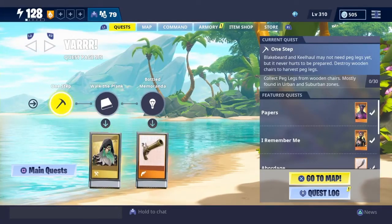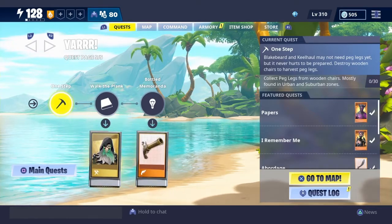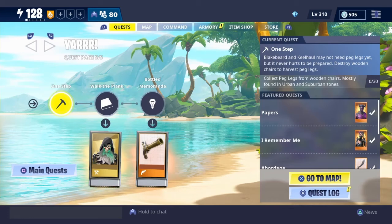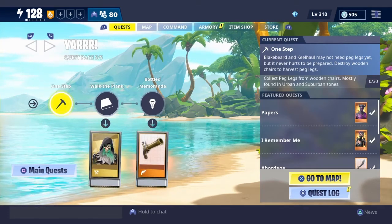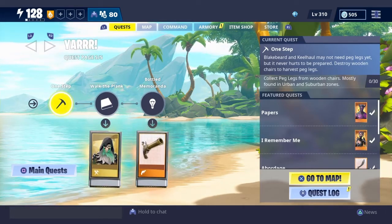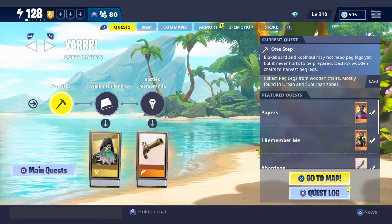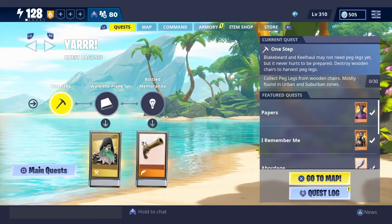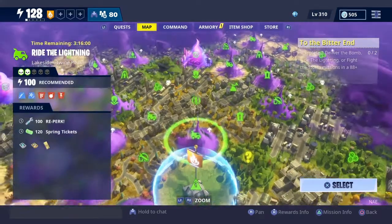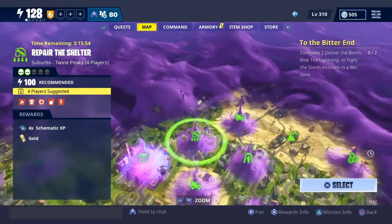Hey, what's up guys, back with another video and today we're going to be doing the next quest of the pirate event, which is 'One Step.' Blakebeard and Keelhaul may not need peg legs yet, but it never hurts to be prepared. We have to collect peg legs from wooden chairs, mostly found in urban and suburban zones — in houses with chairs in the living room, kitchen, stuff like that. We're going to go into a suburban zone, go into the houses, find those chairs, break them, and get what we need.